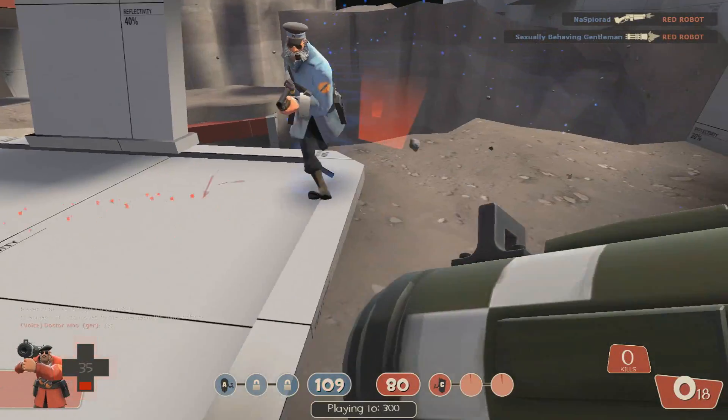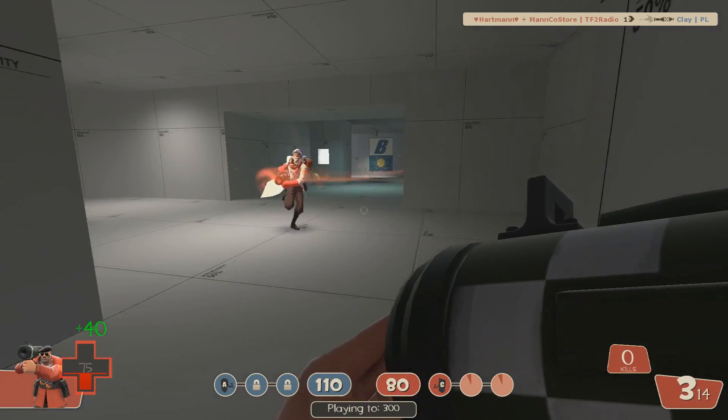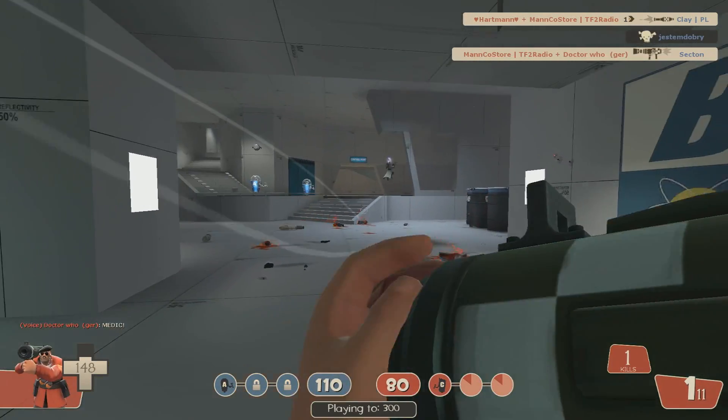The robots are split into three tiers, each tier being harder to kill. Similar to control points, the next tier of robots will be unlocked after you've killed the previous tier. Your team's points will be stored in a battery deep in your base, and this battery can be collected and captured like an intelligence briefcase.